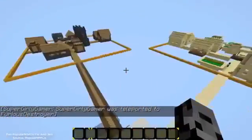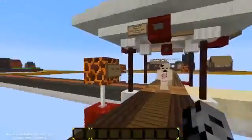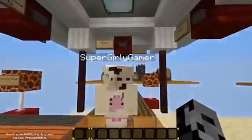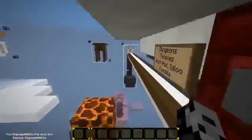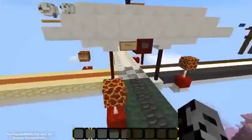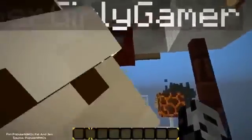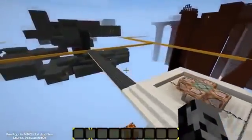I believe the first resource pack is the only one actually updated to 1.10 with every possible block. Over here there's lots of cool stuff. We hit return and head over to structures. The villages look pretty good. I'm looking for something outrageous — something completely different, like blocks with faces on them. We've got some other structures with cool little textures. I kind of like how the temple looks.